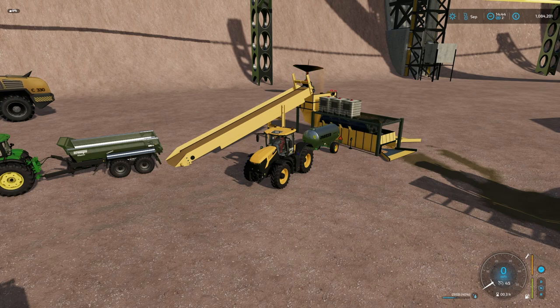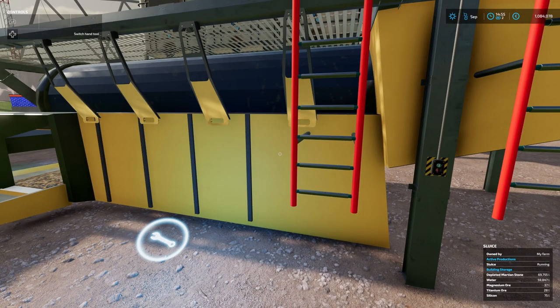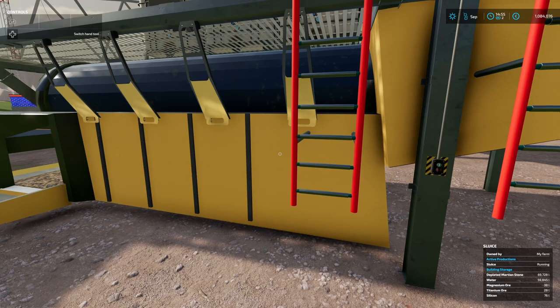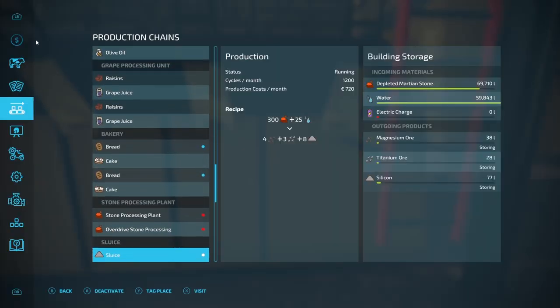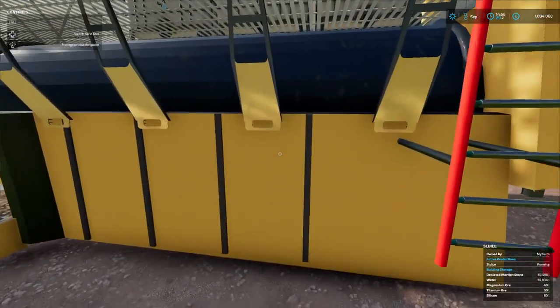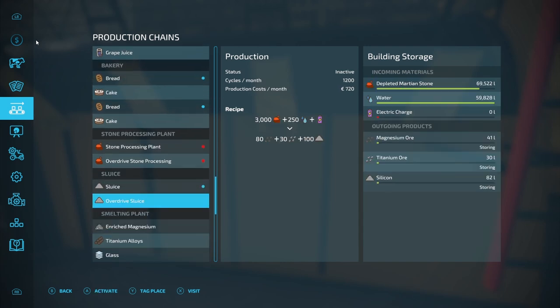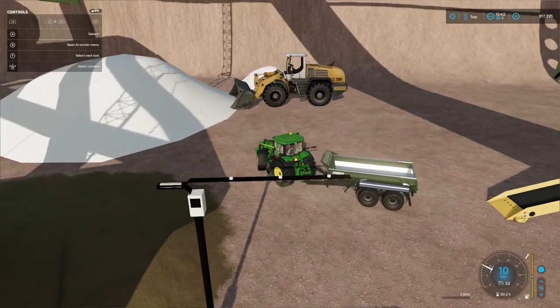This is one of those production units that we can add electricity to in order to speed it up. That to me is one of the major features of our operation up here — we can get going while we're waiting for electricity to be produced, just at a slower pace. That's pretty much why right from the start I have been emphasising producing electricity, because it just makes all the other productions so much quicker.